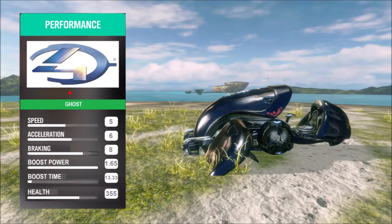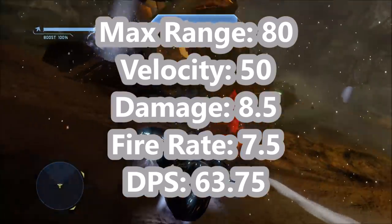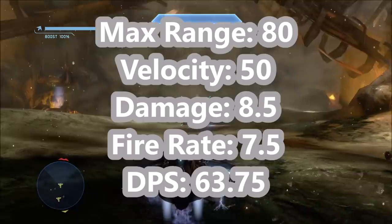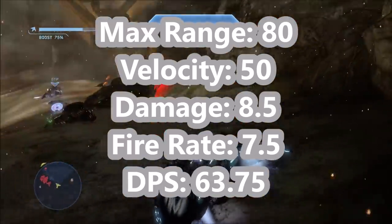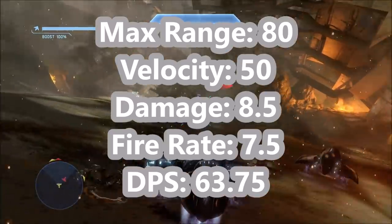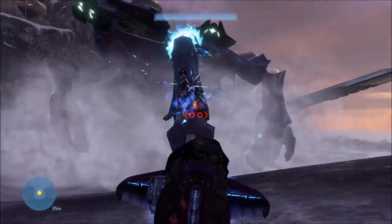Halo 4's Ghost is basically the same as Halo Reach as far as performance goes. But with the weapons, there are some slight differences. Max range is still 80. Velocity is actually bumped up — Halo Reach was 30 and now it's 50 in Halo 4. Damage is now 8.5 instead of 8 in Halo Reach, so it's slightly more powerful. The fire rate remains 7.5, and the damage per second is now 63.75 — slightly more than Halo Reach.